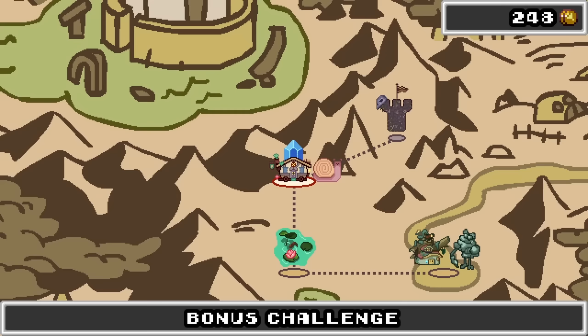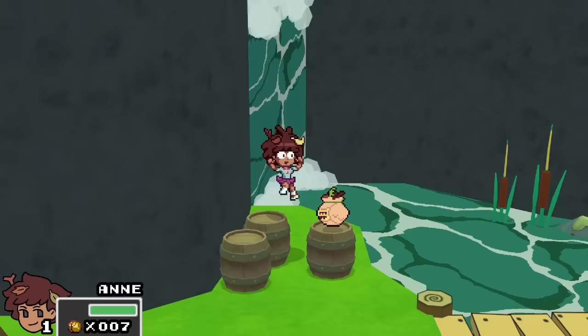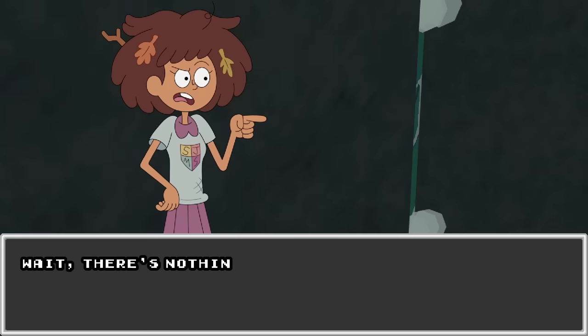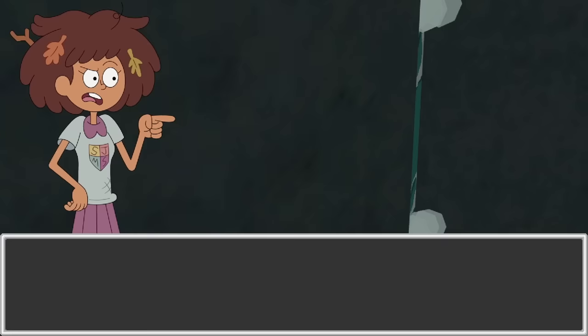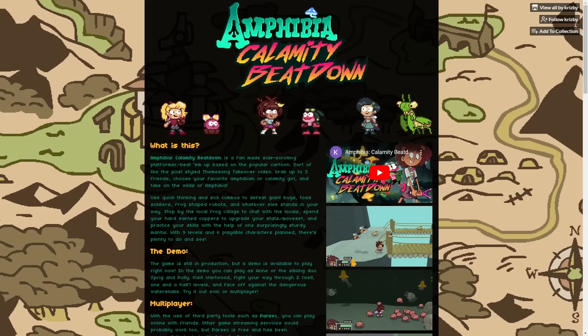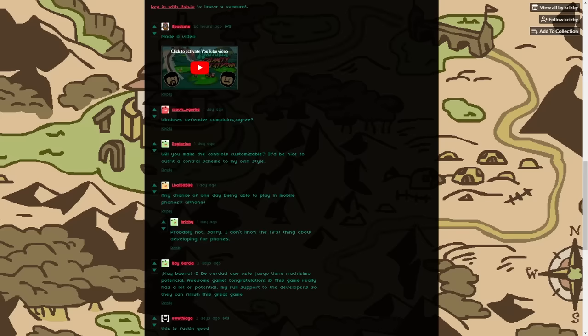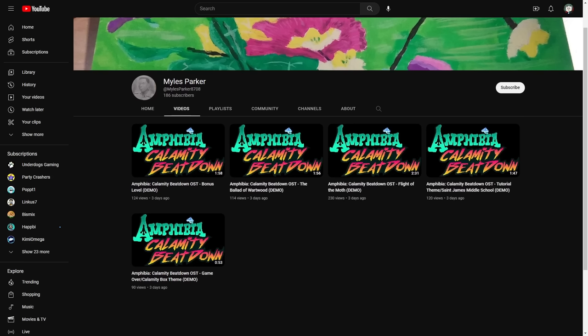So it appears that Toad Tower is not yet unlocked — I think those are the only two levels we can do! After looking around, it appears that Sasha and Marcy are not released yet — they are still in development, which is fine. There's nothing behind the waterfall? But there's always supposed to be treasure hidden behind these! Why would frogs hide money behind waterfalls instead of a bank? That doesn't seem like a good financial choice! So you can go behind the waterfall — that's cool! Here is the website for the Amphibia Calamity Beatdown where you can download the game for yourself. I'll definitely link this in the description. You can also find links to the music done by Miles Parker!